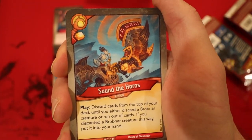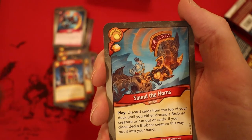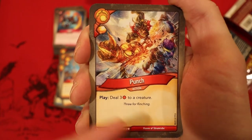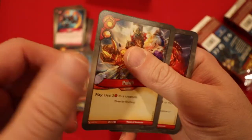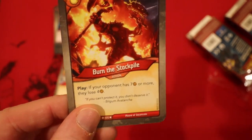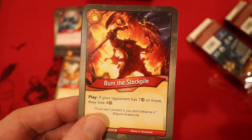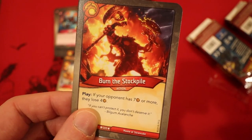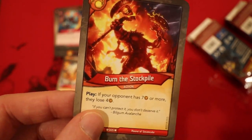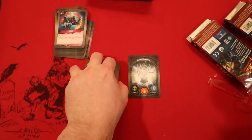Sound of the Horns — you get an Amber whenever you play it. You discard cards from the top of your deck until you discard a Brobnar card, then that Brobnar card goes back to your hand. Punch — I still love this flavor text: three for flinching. You get Amber whenever you play it and it deals 3 to a creature. Two of those. Our last card: Burn the Stockpile — if your opponent has 7 or more Amber, they lose 4 Amber. Super fun in multiplayer because there are more targets and more ways to force opponents to accumulate Amber.